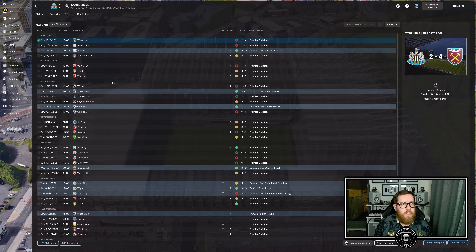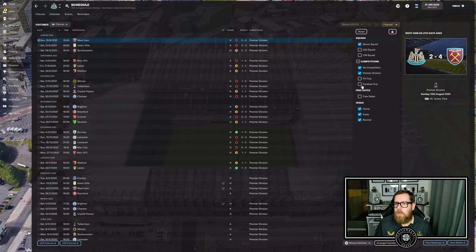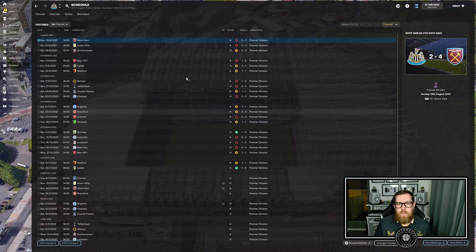All the league games are as they should be. Hiding the FA Cup and Carabao Cup, we can see all the league games: two wins, one against Burnley and one against Leeds, a few draws throughout, with the most recent being Man United and Watford at home.